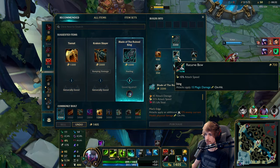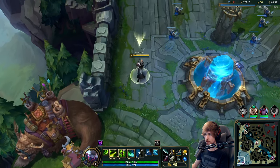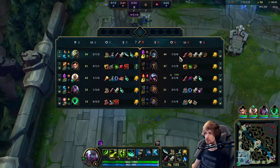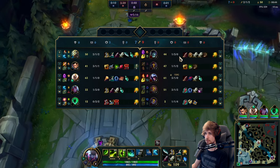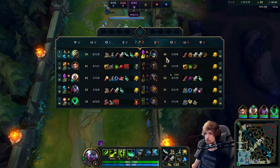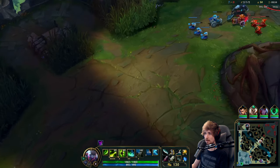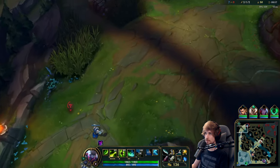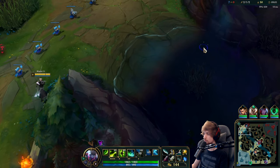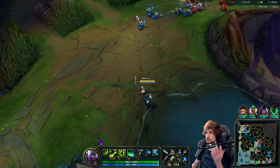Next item is going to be this one, and I think I might go for a little more attack speed to have more damage. We actually have a solid lead into Yorick right now because he's been sharing XP with Shaco the entire time. We're level 8 right now and Yorick is actually level 7. We also have a slight item advantage — it's not that big but it will certainly make a big difference.